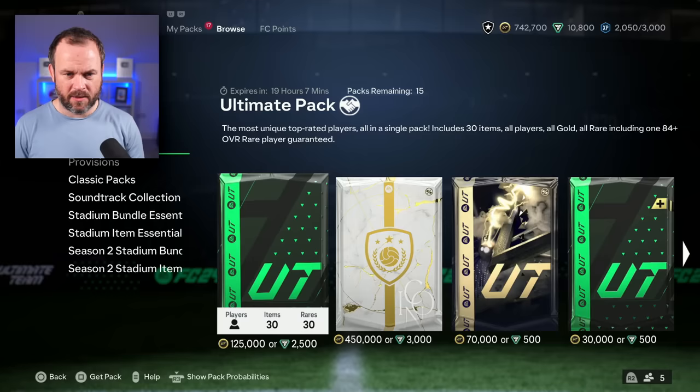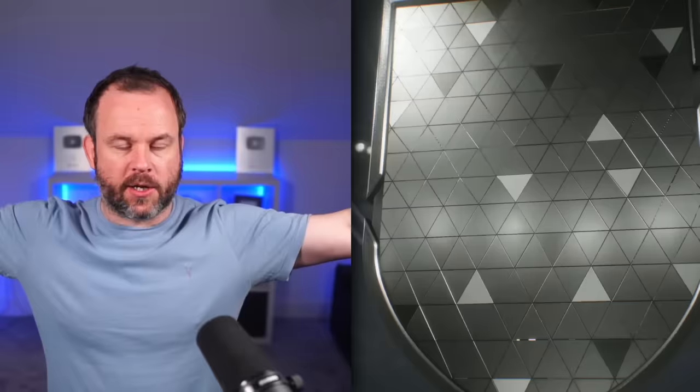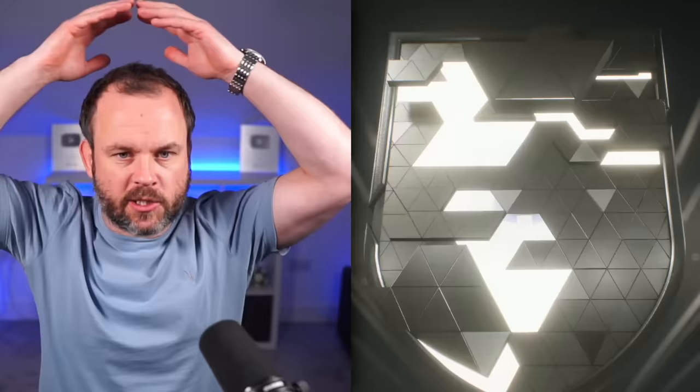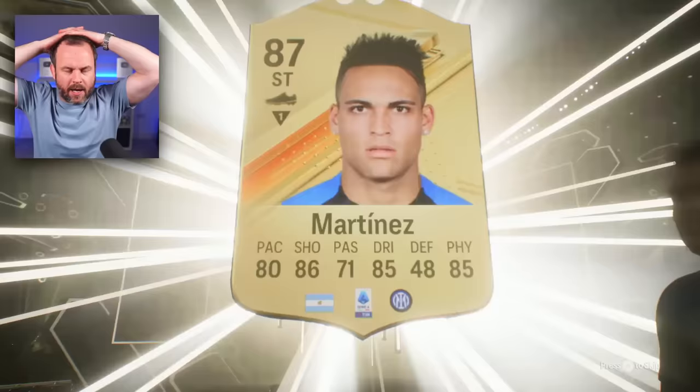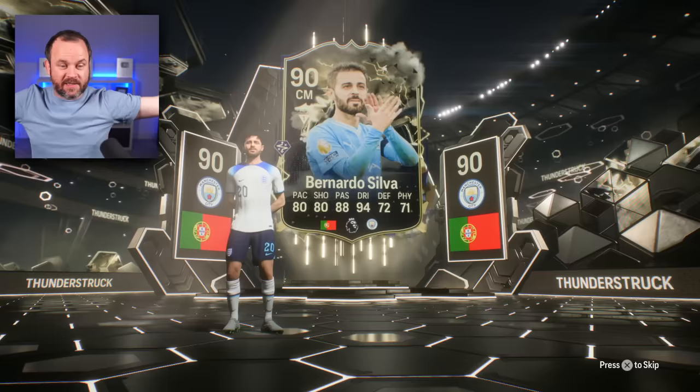Look at all these packs they've got in the store - it is crazy. Guys, remember, do not waste your money on this stuff - it is just not worth it in any way, shape or form. I'm only doing this because it is my job. Here's the premium pack - let's just rip it. We've got a Thunderstruck card! Oh my god - Inter Milan... is this Lautaro Martinez? We've got Bernardo Silva but he's not a striker. That's fantastic, but still not worth the money that pack cost.